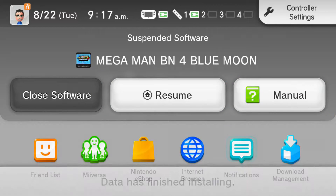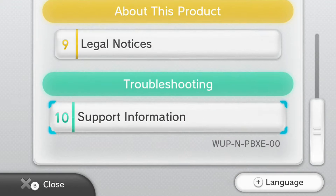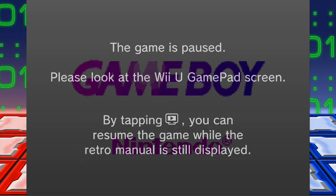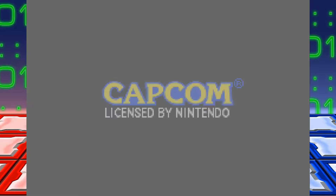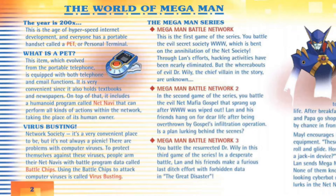Wait, where's the original manual? Oh, to display the retro manual I have to touch the Wii U gamepad? It's way over there. The manual's here — wait, can I not show it on the screen? It's only available on the gamepad? That's horrible, I was hoping to read the manual. Well, I guess I'll just read it to you then, because the manual can only be on the gamepad. I love the Wii U.